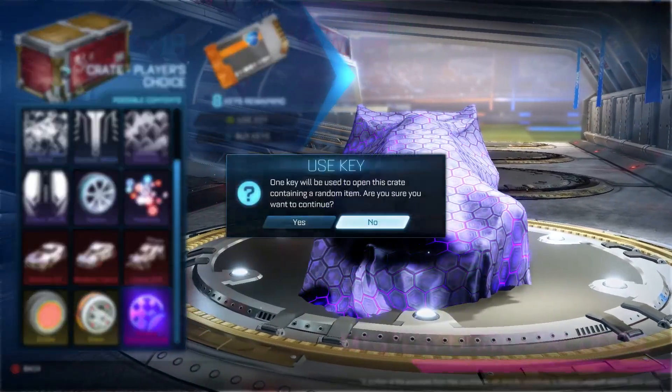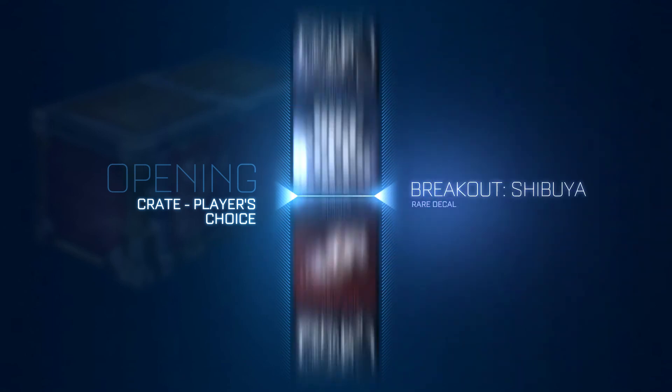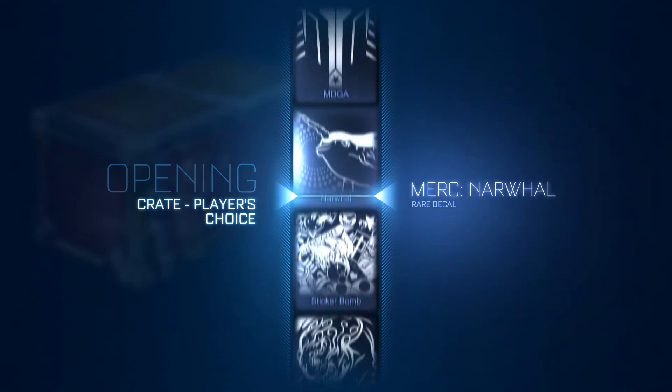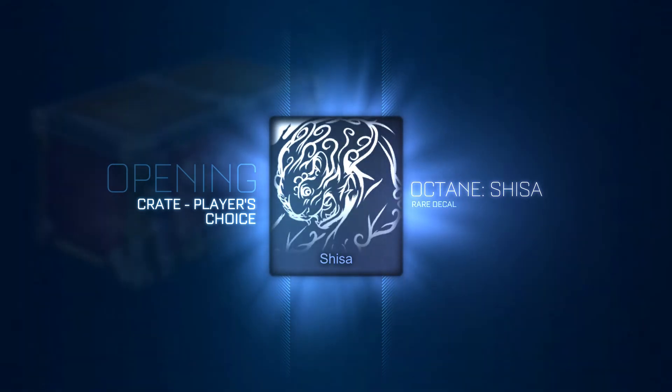We need something though. Painted Dracos, anything. Just don't want a decal, unless it's a mystery decal. Oh yes - Shisha! Okay, pretty good. Decent trading material.